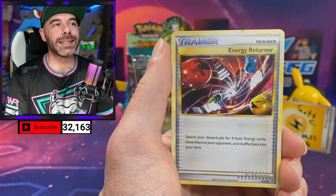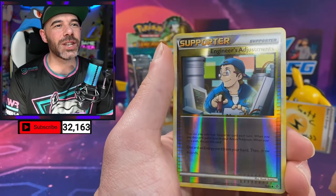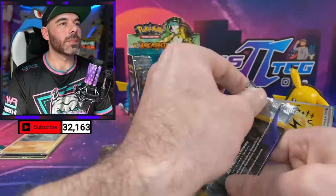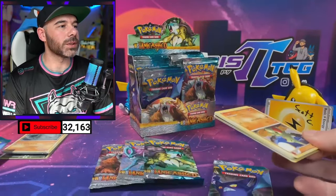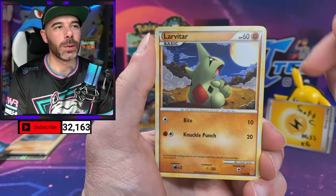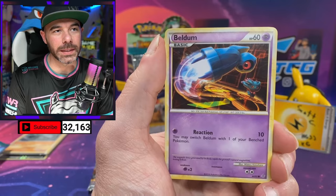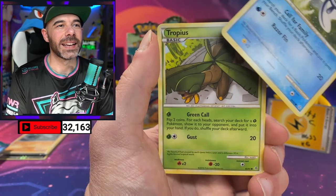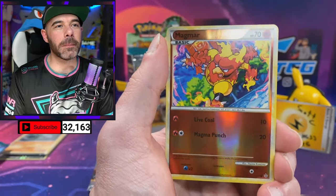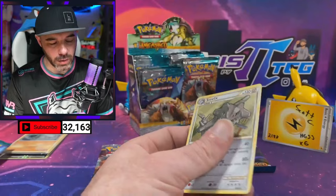We got Seedra — and he's not even the craziest one today. We got Chincho. We got a Reverse Engineer's Adjustments, and a Fearow. Next pack: Life Herb, Poliwhirl, Cheerleader's Cheer, Larvitar, Zubat, Beldum, Poliwag, Tropius. Reverse Magmar, and a Steelix regular rare.